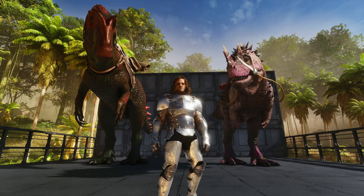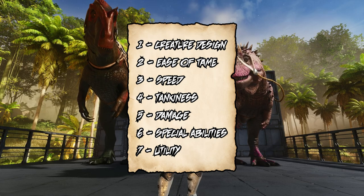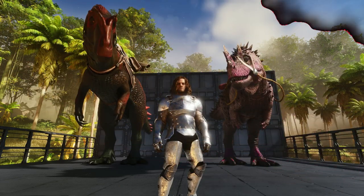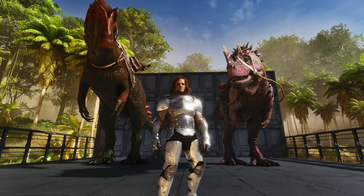We're going to test them in 7 categories: creature design, ease of tame, speed, tankiness, damage, special abilities, and utility. Both of these creatures are available on both PC and console, so both communities can enjoy them.